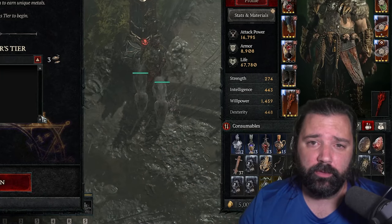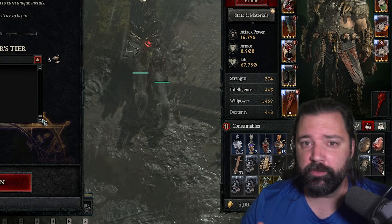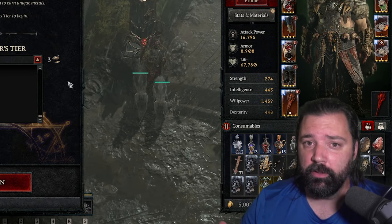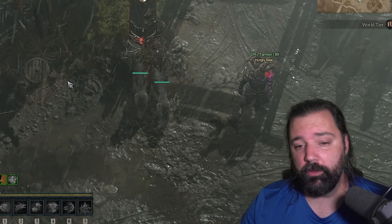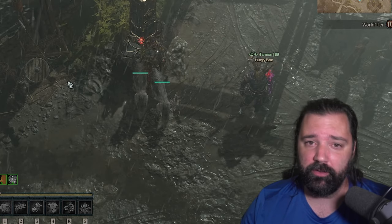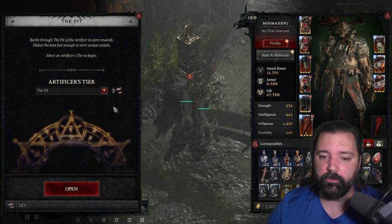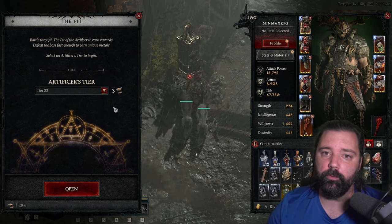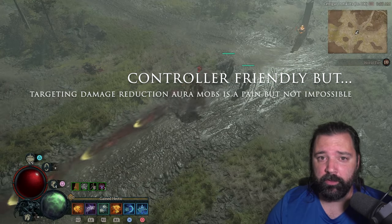One interesting thing about this build is it's actually slower — it survives, but it's slower. Comparing it to the tornado build shown on this channel, tornado will clear each respective tier quicker. However, tornado will cap out much sooner. With tornado I was able to clear up to tier 75 basically unscathed, but other builds will cap out before this one. Although you may clear lower tiers faster, ultimately this build allows you to push further and farm more materials overall.